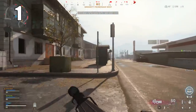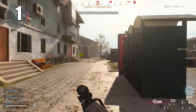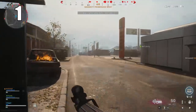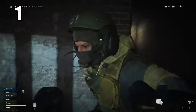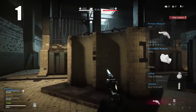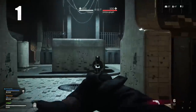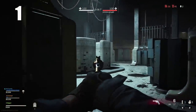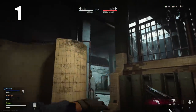Number 1: Hot dropping is kind of dead in this BR because there are no higher tiers of armor — everything is on the same level, and the only difference is weapon rarity, which is easy to obtain through other means. Hot dropping is pretty much pointless. Land wherever you want — there's not much difference in the loot you'll have by end game. It's really all about positioning, so I recommend playing the center of the zone if you care about getting more wins.